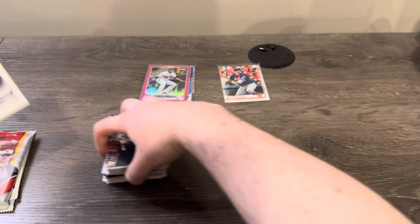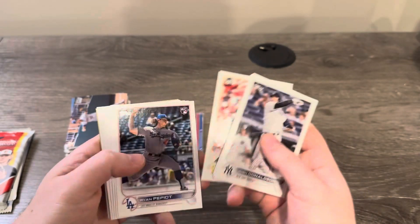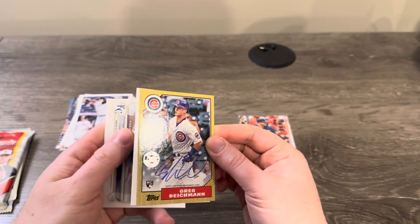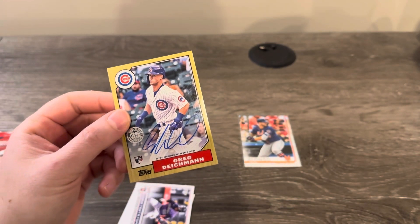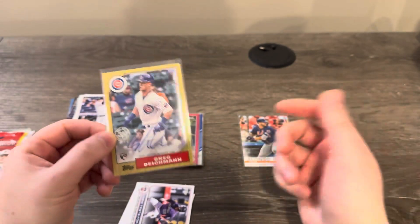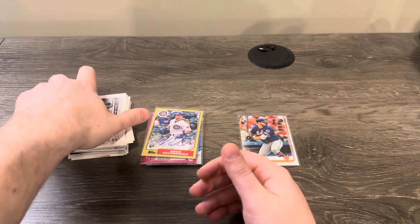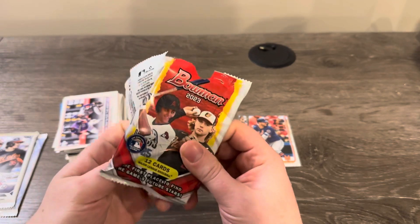2022 Topps Update hobby. There's a Bobby debut — nice. Hey, we got an autograph! That's not even close to guaranteed. An autograph out of 2022 Topps Update hobby: Greg Deichman — not the best name, but that's actually pretty rare for a hobby pack. We'll take that. The original box has been good to me. Three packs left.